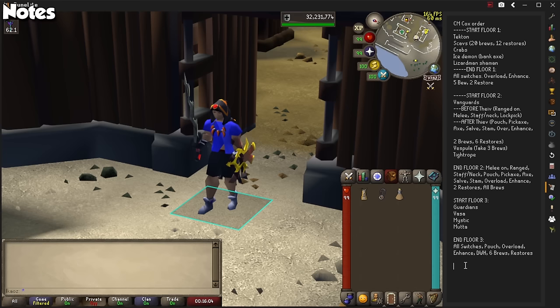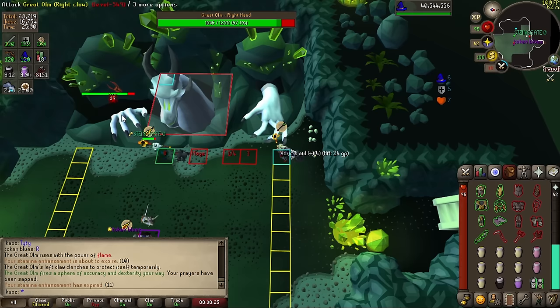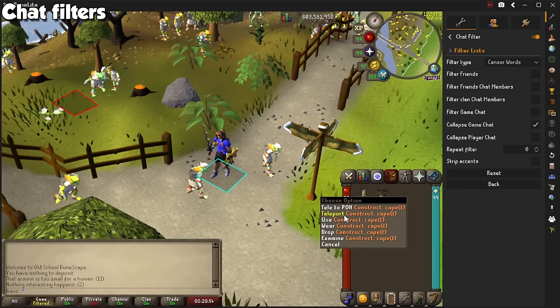And now, boys and girls, my most frequently asked plugins on stream, grouped together depending on their function. The very first one is called the Chat Filter, and it serves one simple function. If you check the option named Collapse Game Chat, the plugin will group the same messages together followed by a number showing how many times it has appeared in the chat box. It is especially useful for Desert Treasure 2 bosses, which absolutely spam you with actions when they do a special.